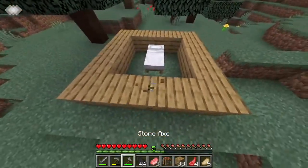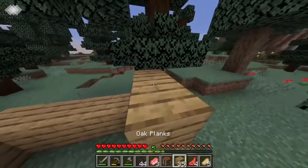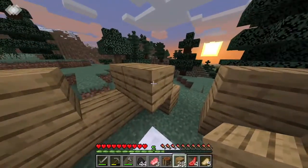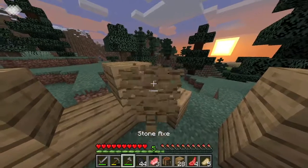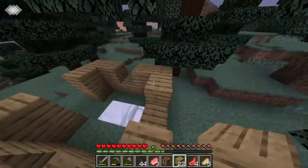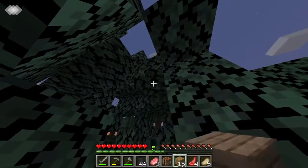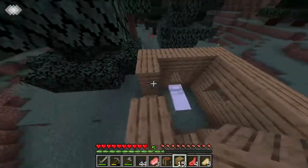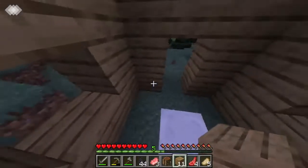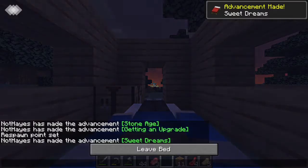I think I'm gonna make the house out of spruce and cobblestone. I'll make a little window, make another window here - it's already dark and I don't have this done. I think we'll be fine. Let me just put another layer on top and we should be okay. I don't need a door, I just need to sleep. There we go. First night on the new server.